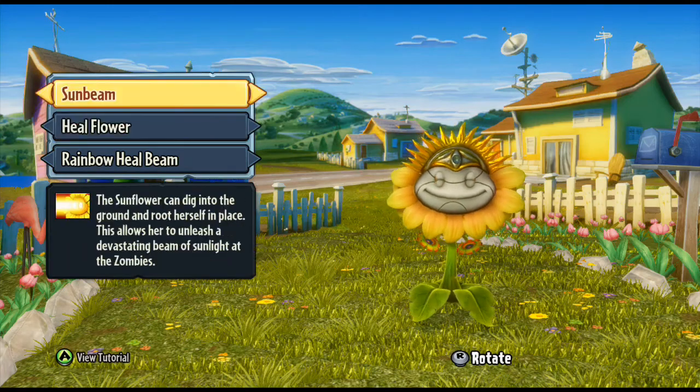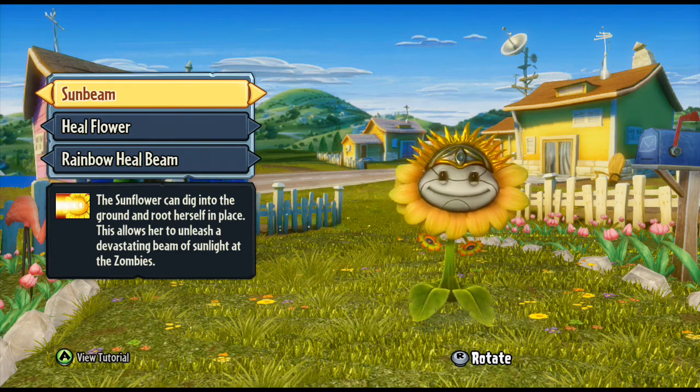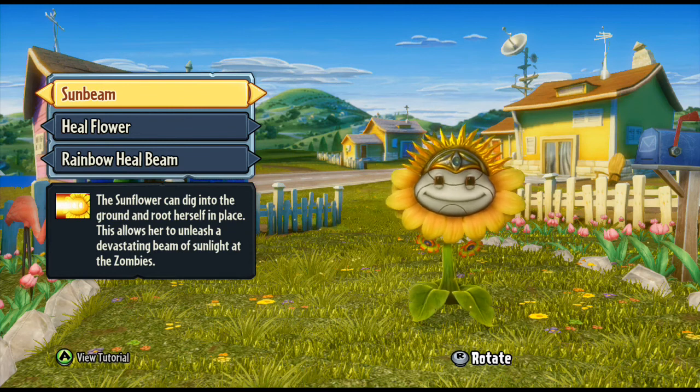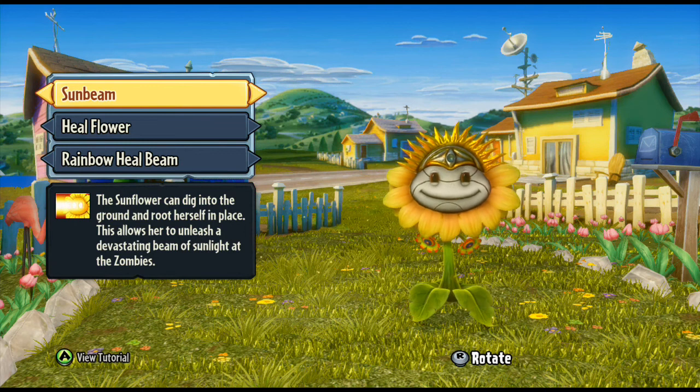The Sunflower has three abilities. First is the Sun Beam, where you can dig into the ground, root yourself in place, and fire a beam of sunlight like a laser. Similar to the Peashooter, once you've activated it you can deactivate it without shooting and use it straight away. But if you fire any amount of laser at all, you'll have to wait for the cooldown.